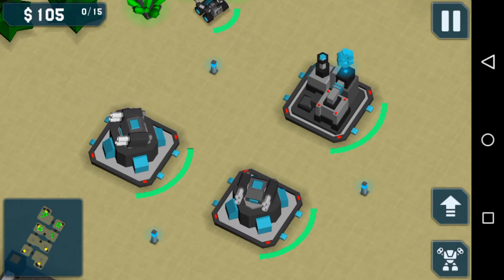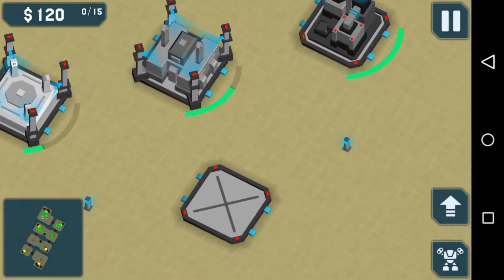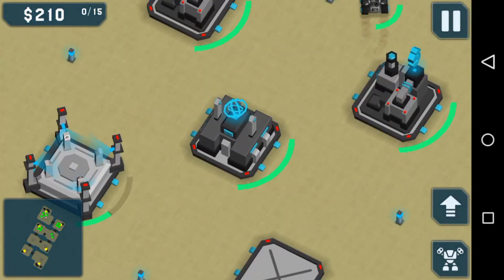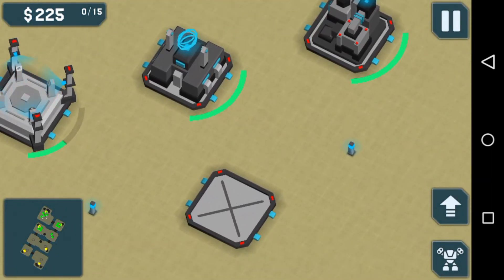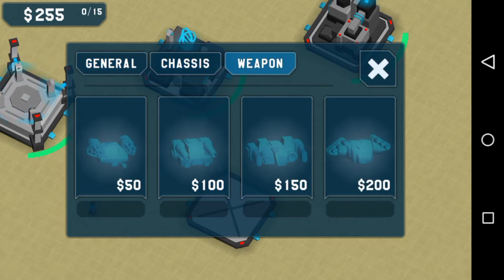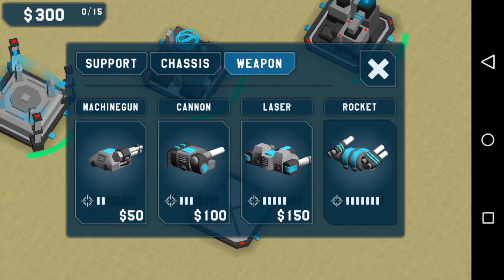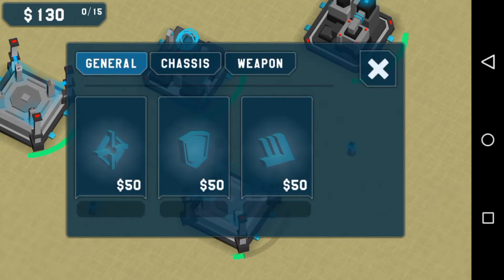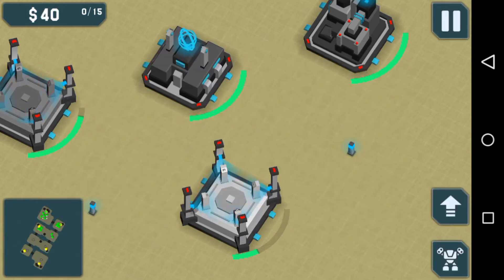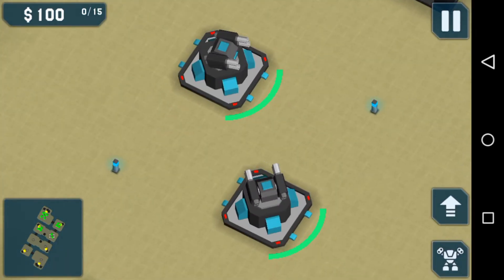We're going to have a lower part. Actually we can upgrade this one — go upgrade. Nice, nice. And finally we're going to recruit something.